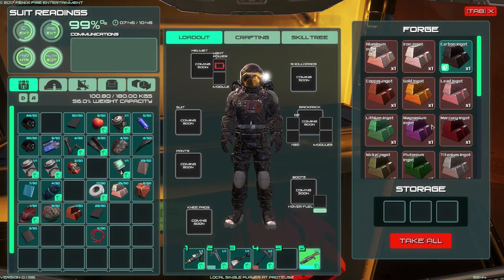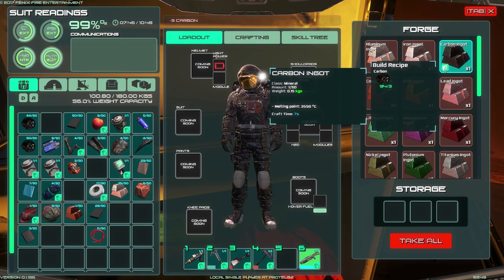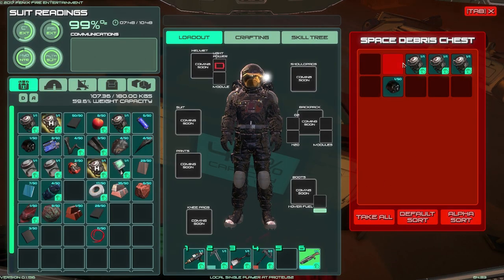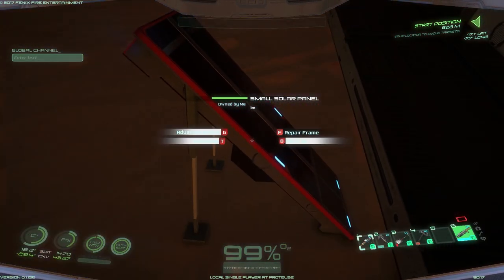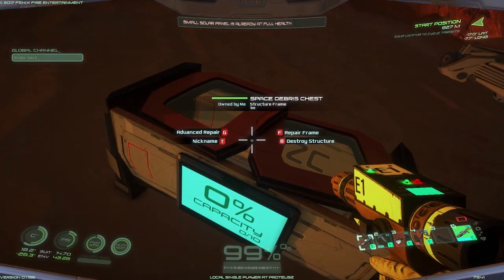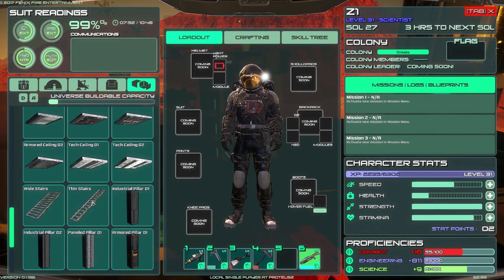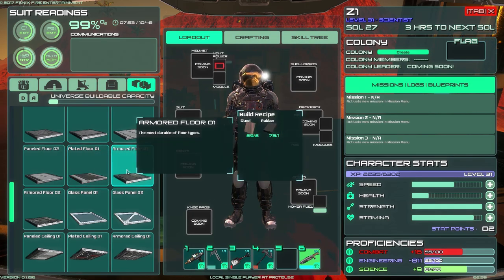The idea behind this is to make as many carbon ingots as possible. We'll have 31 carbon ingots being made there. I'm just gonna take all this and pack this guy up. Let's go ahead and build some floors - let's make this place an actual thing, because we already have some steel. Armored floor, I think I use this one.